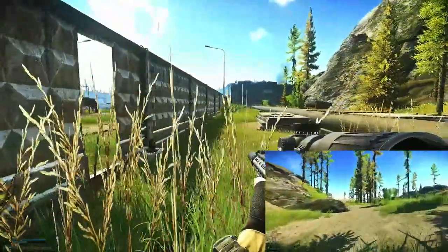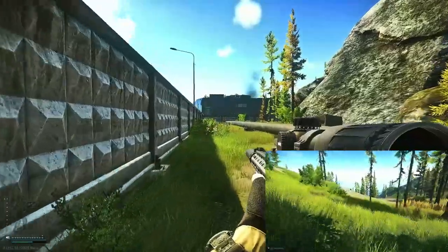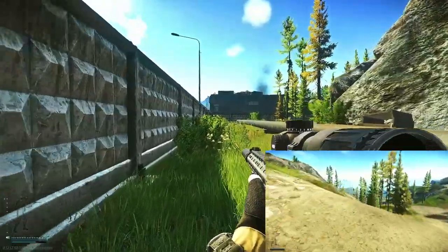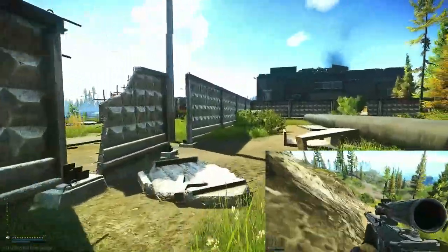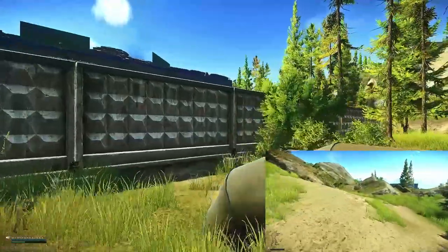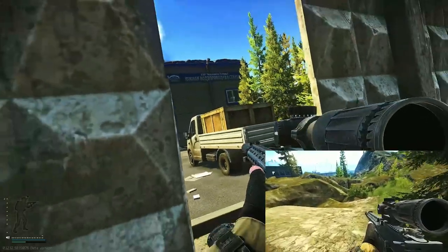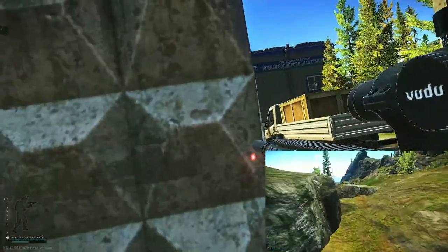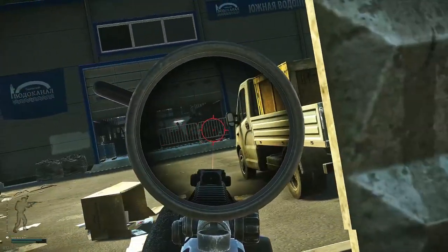Once you make it to this wall, hug it to avoid the rogue from the north building shooting you. He will try to aimbot you through the wall here, but he won't be able to pen through the concrete. Just make sure you have enough stamina to make it through the door right there. You don't want to get unlucky and catch a bullet — all it takes is one. Once you get to this door, look for the rogues. They can spawn on the ground level here.